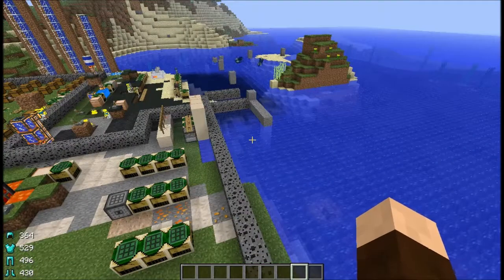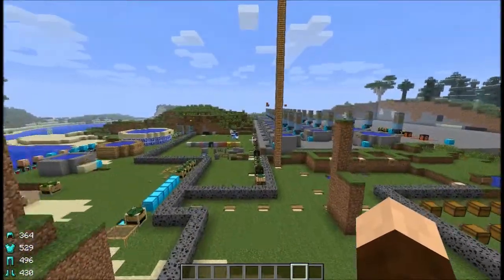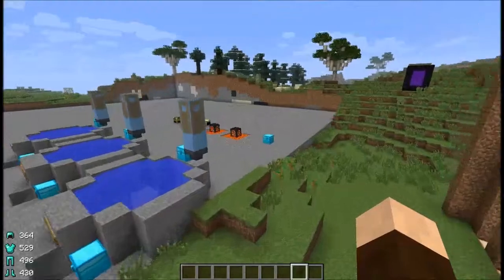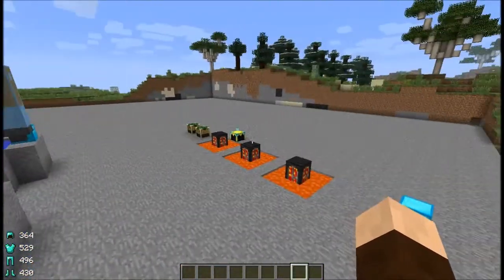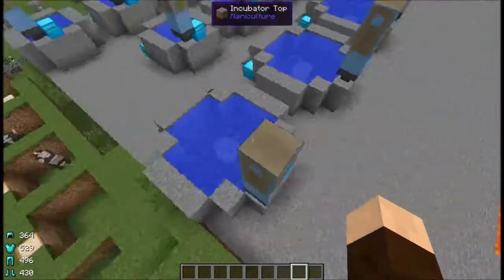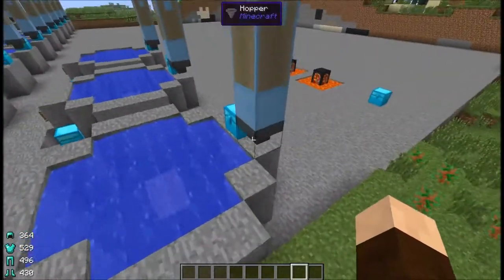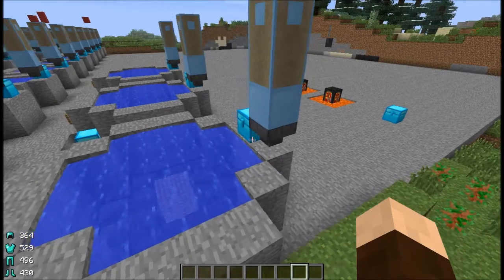In the last episode I went over the stuff involved with fishing, but in this episode I'm going to be covering the stuff involved with the fish themselves. But there are a few things I wanted to go over first. I did manage to discover that by using hoppers you can sort of streamline the fish breeding process a little bit better.